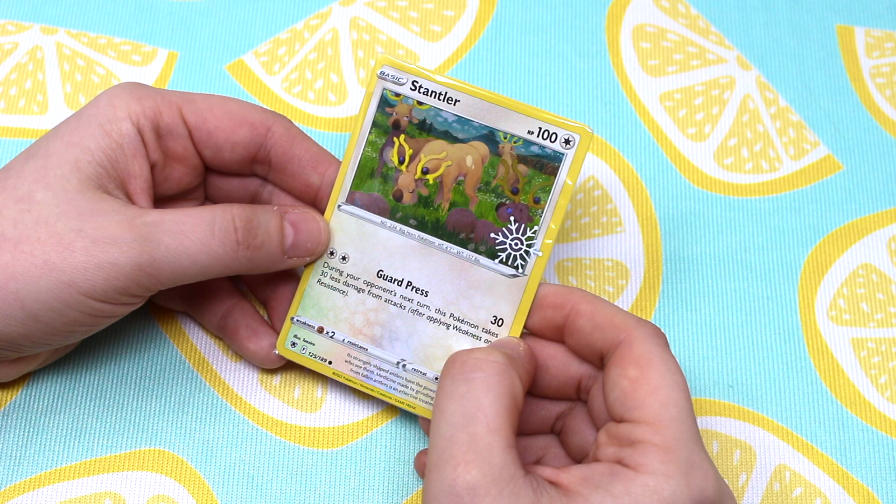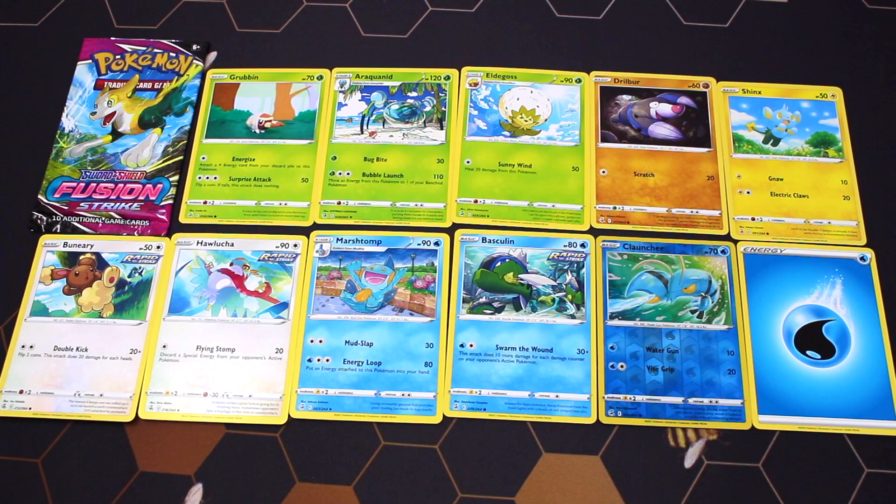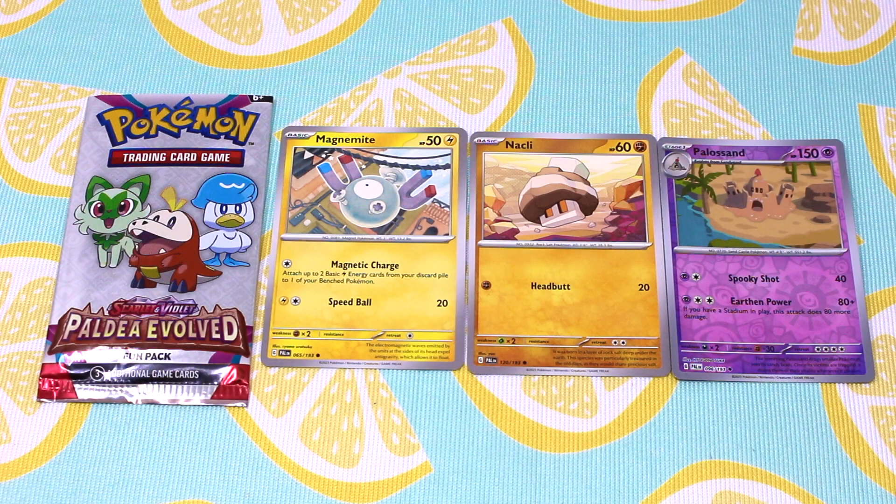Day four was a single card — Stantler is how I believe you say the name. Day five was another booster pack and these are the cards that I received. Day six was a little different and I got my first three-card pack in this calendar. These are the cards that I pulled.